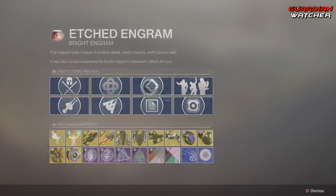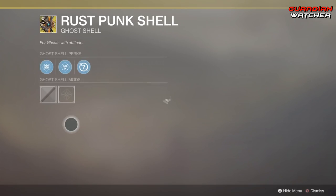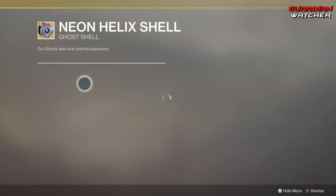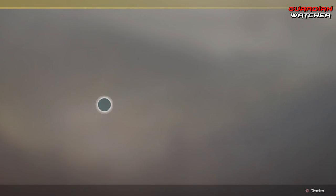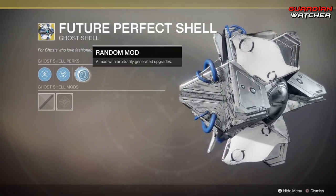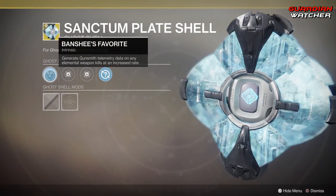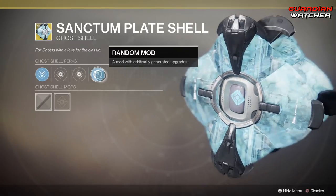As for Ghost Shells, I'm only going to go over the exotic ones. We have the Rust Punk Shell — this comes with Treasure Hunter, Omni Telemetry, and a Random Mod. Then we have Neon Helix Shell — this also comes with Guiding Lights, Omni Telemetry, and a Random Mod. Actually looks pretty cool. Then we have Future Perfect Shell — comes with Speed Demon, Omni Telemetry, and a Random Mod. Kind of looks Siva-like but with blue. Then we have the Sanctum Plate Shell — comes with Banshee's Favorite, Vanguard Scanner, Crucible Scanner, and a Random Mod. It's like a crystallized ghost that's kind of see-through.